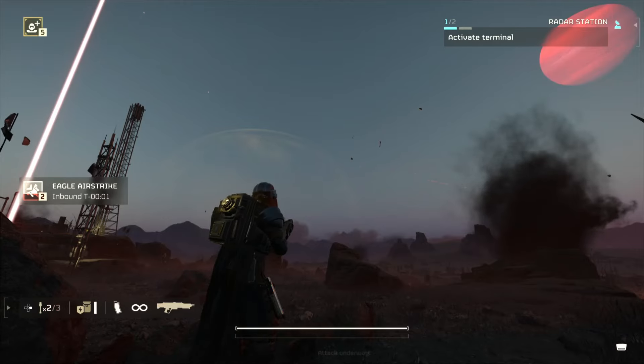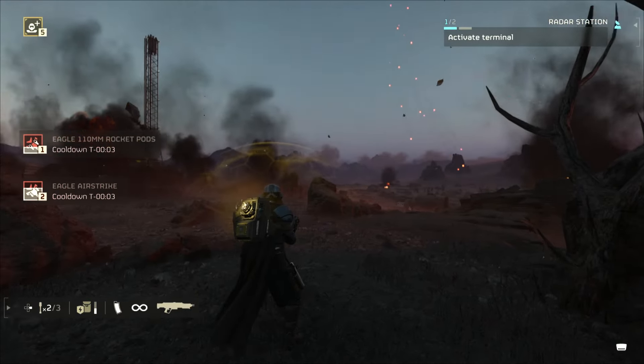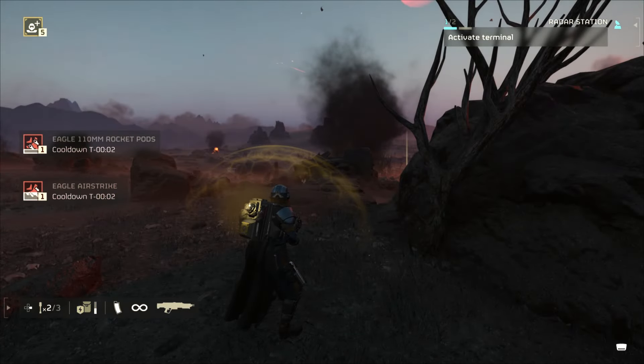Tip number 25: eagle airstrikes. When using eagle airstrikes, remember they fly perpendicular to where you're facing. So if you're looking north and you put out an eagle airstrike, expect to strike from east to west — never from north to south.